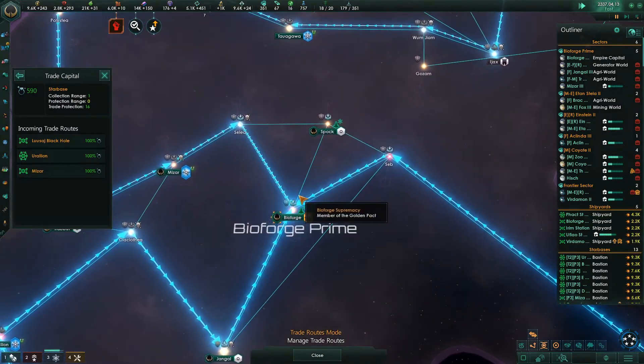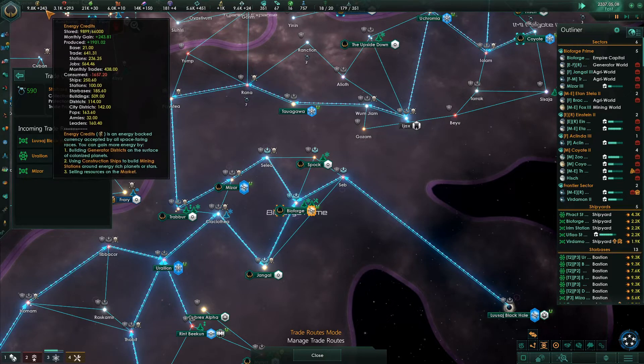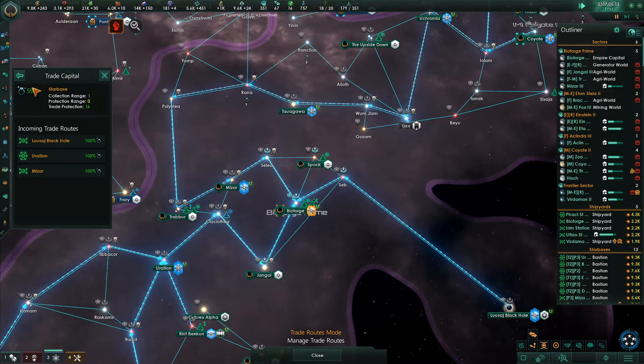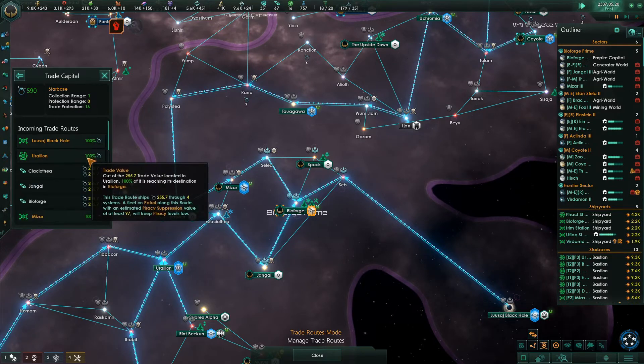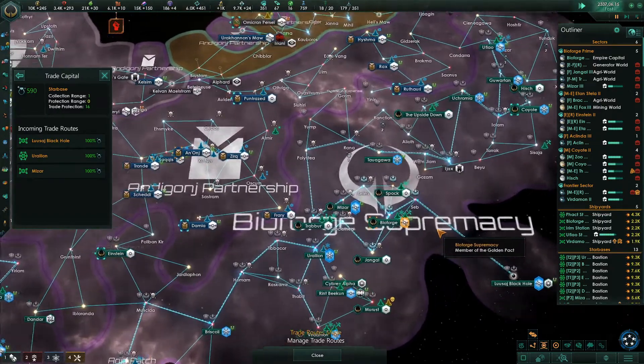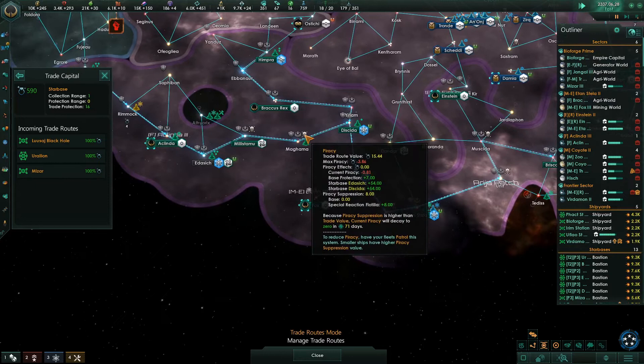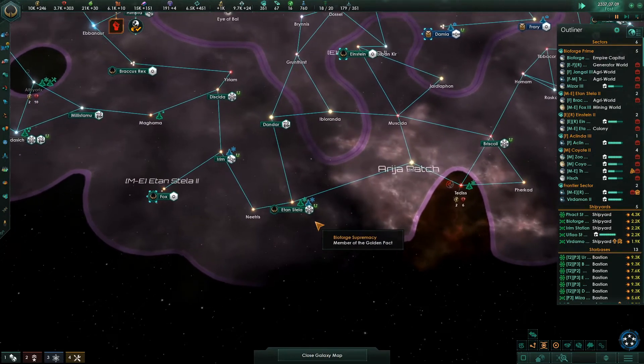You're usually going to have routes from three different directions. We can see where they're coming in from and how much - 590, which is great. We're in the black by 240, so we'd be hemorrhaging money without this. You can see they're all maxed out. The black hole one's not bringing in anything, but this is bringing in 135 there, 255 there. We're not seeing piracy along the way anywhere yet because of the hangar protection. That's fabulous.